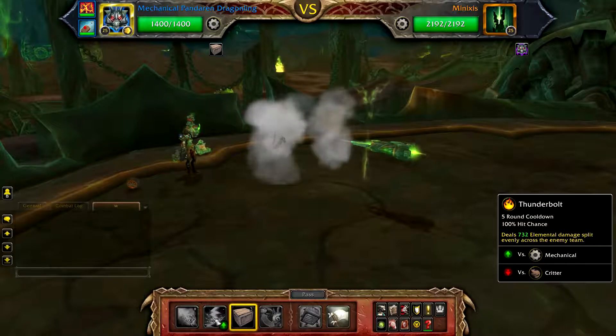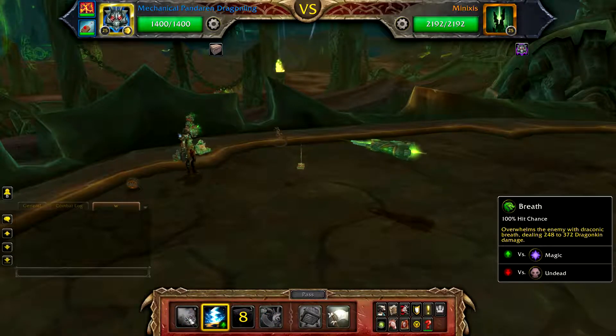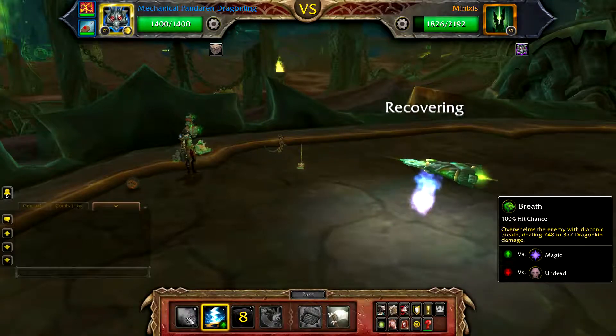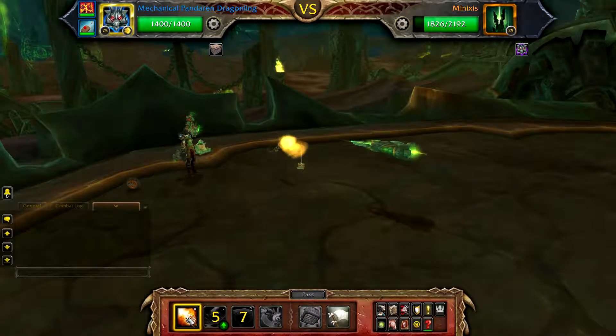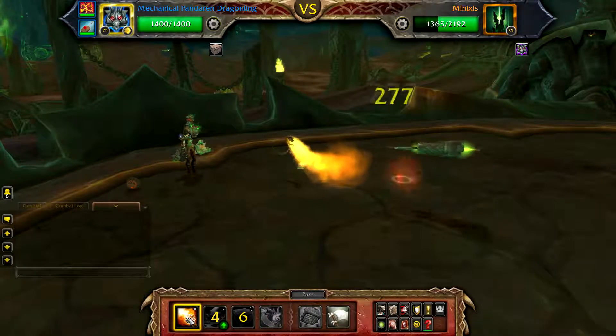Start with your Mechanical Pandaren Dragonling and cast Decoy. This is used to avoid Minixus's Arcane Cannon. Now cast Thunderbolt, then use Thunderbolt on cooldown and Breath to fill until your Mechanical Pandaren Dragonling is defeated. You should get a second Thunderbolt off before your Dragonling is defeated.